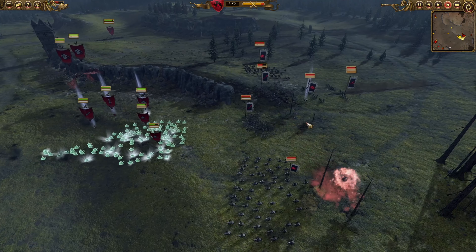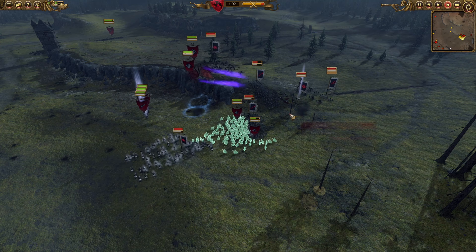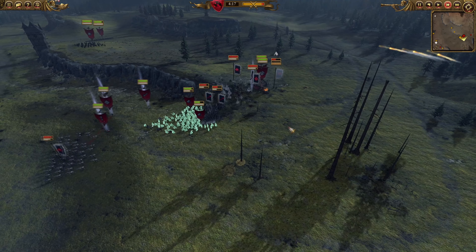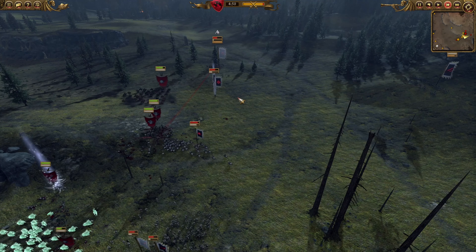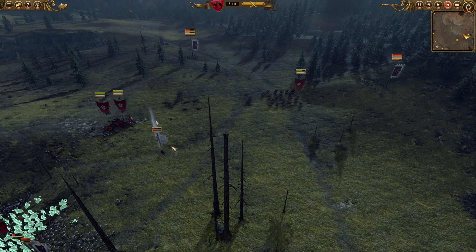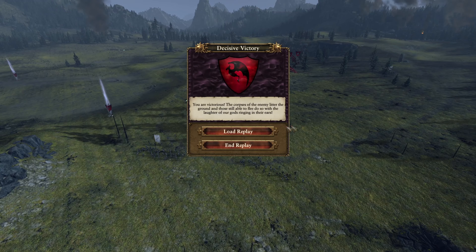They're getting hit, but it doesn't really matter. There was another Wind of Death, but it wasn't really that impactful. One of the Hellstorm rocket batteries got absolutely obliterated. I'm using my heroes to tie them up and focusing my cavalry on charging them. My Hexwraiths are actually occupying their hero. Once my cavalry makes contact with their Hellstorm rocket battery, it's GG — game over.